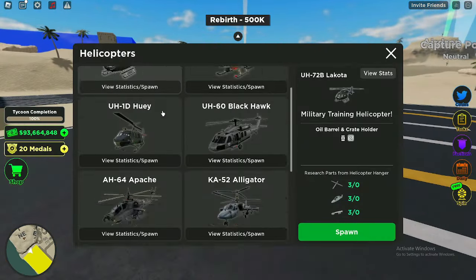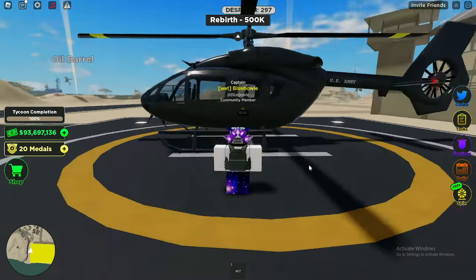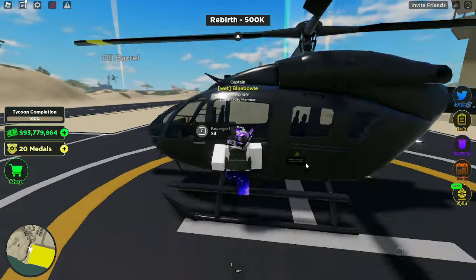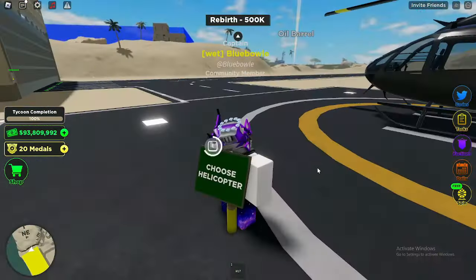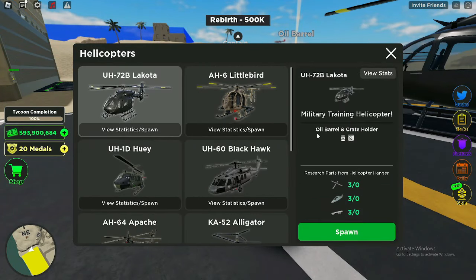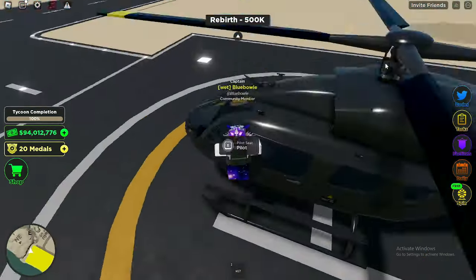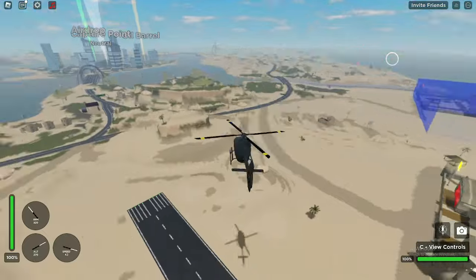Starting off with the first helicopter, we're going to go from first to last. Let's go ahead and spawn this bad boy in. This one is pretty basic — you do not have any guns on it, but you do get to carry oil on it, and I'm pretty sure this is the only helicopter that lets you do that. It's called the Military Training Helicopter, but it has zero guns and zero ways to defend yourself.